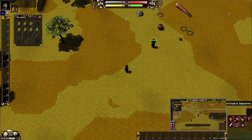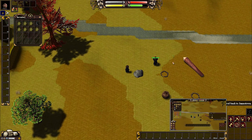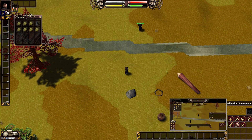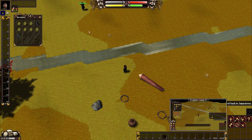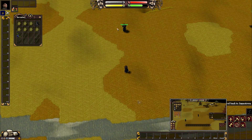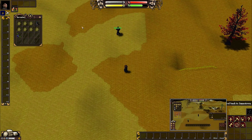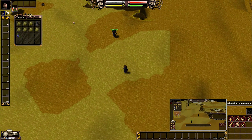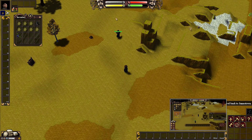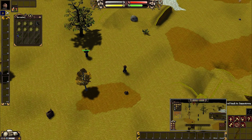If you're making your first character, just expect to die. The grand theme in Salem is: if it's not claimed, it's fair game. That stuff and those baskets lying around — you could just take them if they're not on claimed land. I see a smooth stone down here, I'm going to grab that.